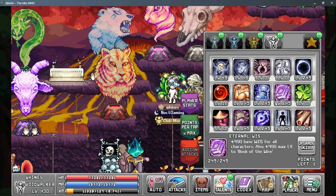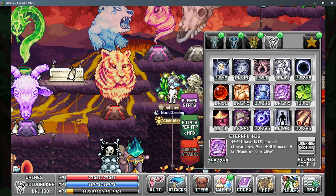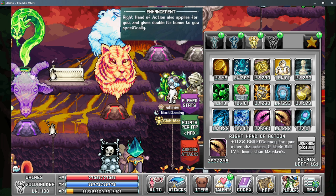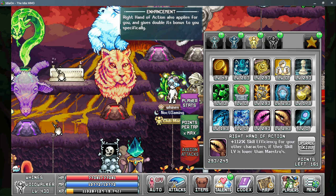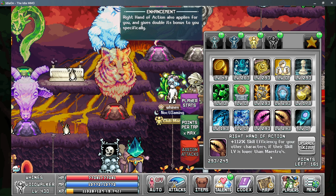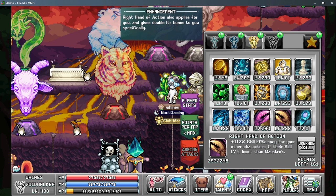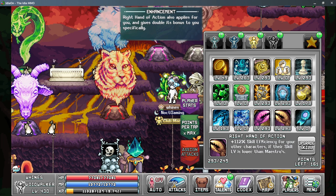There is also one more way to get more efficiency from your void walker — if you can push your void walker's worship level above your elemental sorcerer, you can get right hand of action applied to your elemental sorcerer and get another 112% skill efficiency. However, in my opinion this is very difficult to do and generally not worth the time.